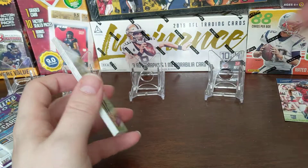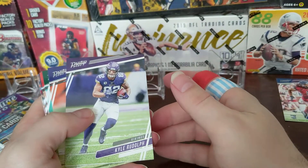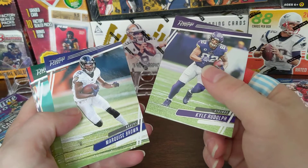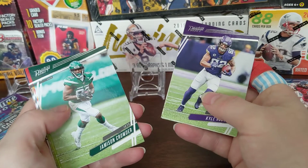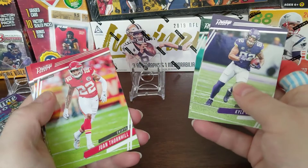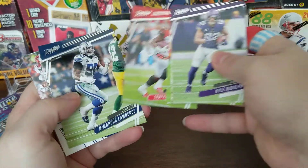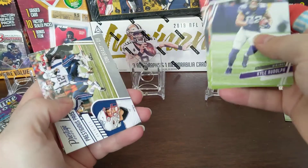Really looking for those big three quarterback rookies — Joe Burrow, Justin Herbert. There are also a bunch of wide receivers in this year's draft class: Henry Ruggs III, Jerry Jeudy, C.D. Lamb — you just go on and on with the wide receivers.